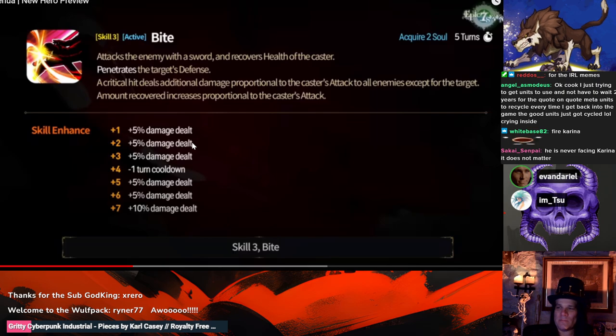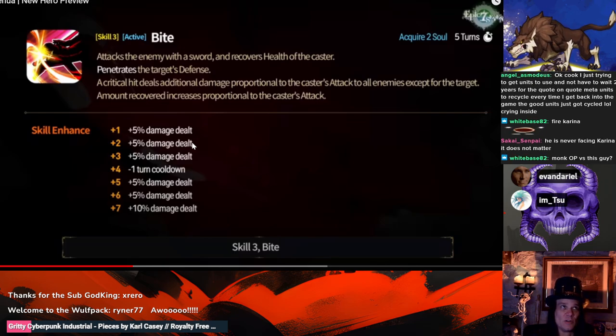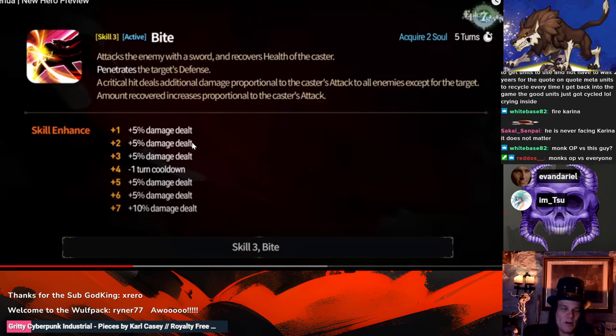Based on the animation it looks like the immortal goes first — like with Kron, if you proc Kron's immortal it's instantaneous, so any activation ability at the same time would be after the immortal is put on. But that would still mean unbuffable kind of screws him. Buff block — same thing with Kron and Kane — he will still avoid taking lethal damage. But buff block will prevent the immortal from going on, so one more hit and he's done.